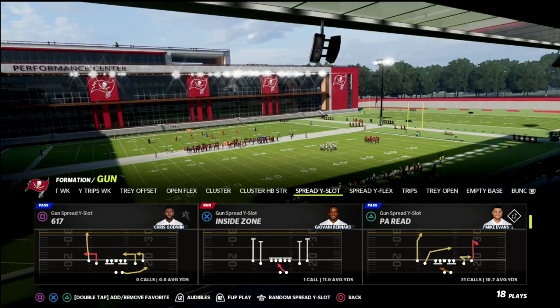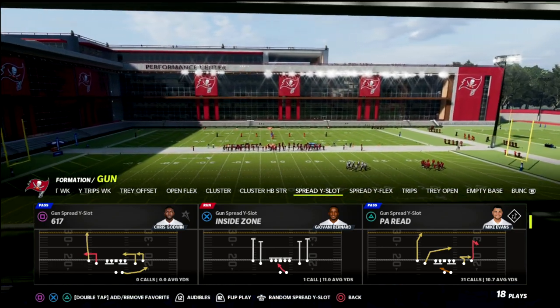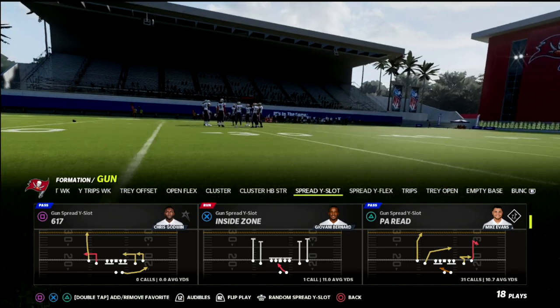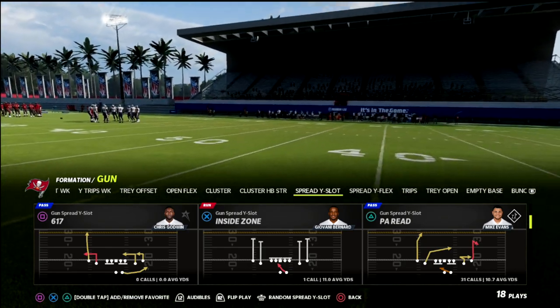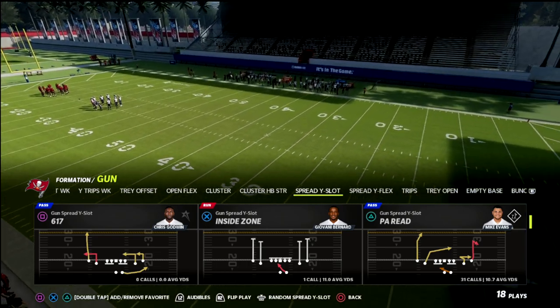We're going to be talking about the Arizona Cardinals playbook, focusing in on the PA Read play. If you have the slot apprentice ability, that's going to make this play significantly better in terms of how we're going to run this. We're going to get great pass protection, and I'm going to show you how to pick up blitzes from spread.